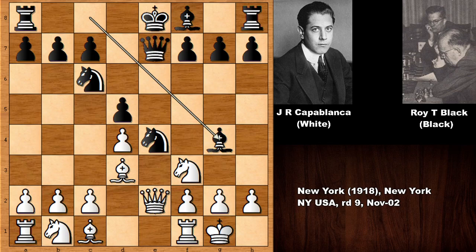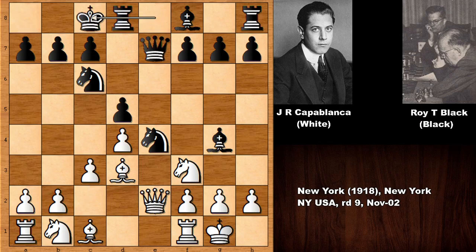In this position, Roy Black is threatening to capture the pawn because this knight is pinned, and that's a very serious threat. Simply defending the pawn with pushing the c-pawn, c3, and black castled from the queen's side.